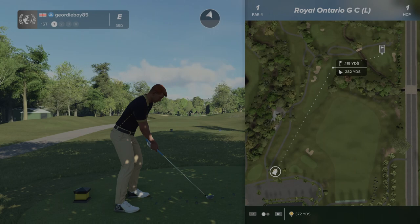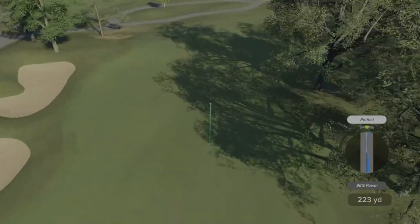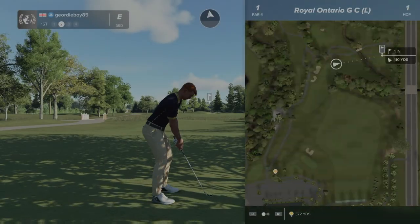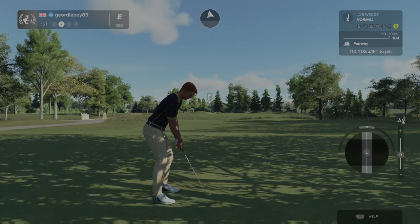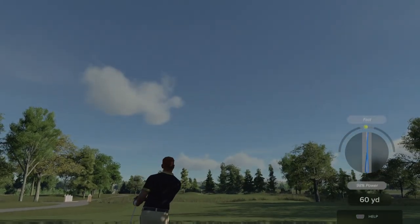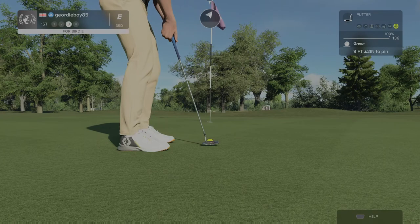Decision to make straight away off the first tee — it's got to be a three wood, straight down there. Perfect tempo, good swing plane. Got 110 in, I'll take a bit off it. It's on a good line — I'll take that all day long. Can we get a birdie to start?